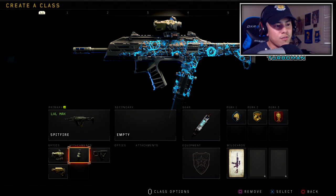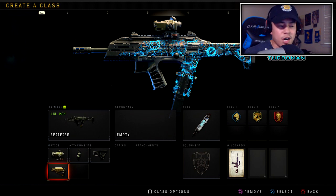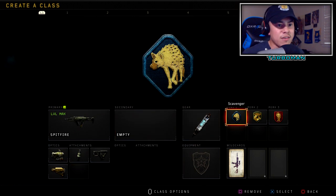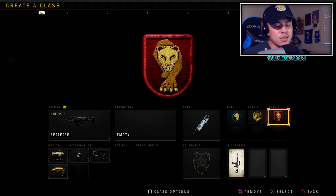Then we got fast mags so we can reload faster. Quick draw so we can aim in a lot faster. And stalk so we can strafe left and right in those gunfights, because that's going to be super important in winning gunfights — being able to strafe left and right and throw off your opponent's auto-aim. Then we got stimshot and scavengers so we can replenish our ammo. Gung-ho so we can fire faster from sprinting. And dead silence to keep our footsteps quiet so the enemy does not hear us.